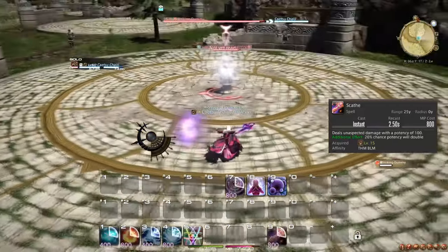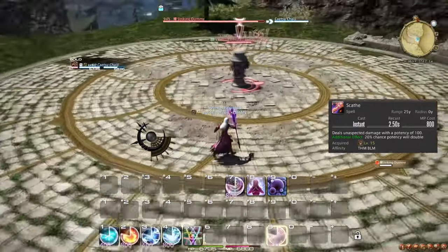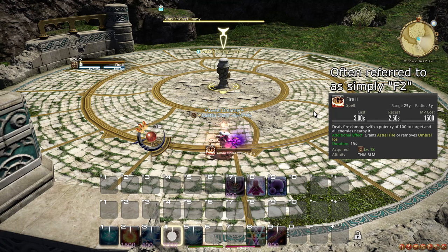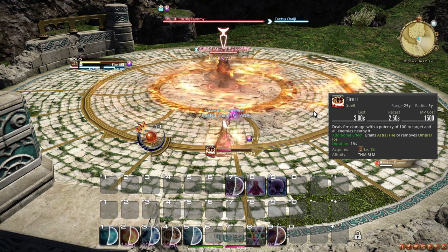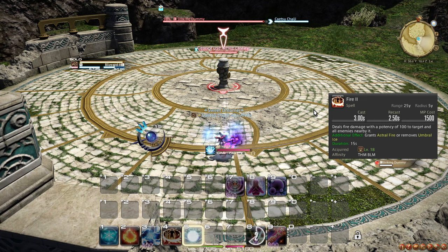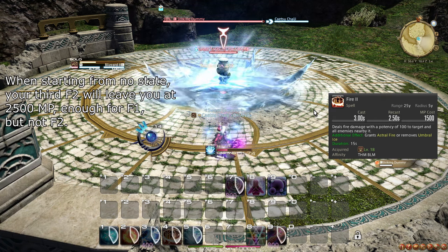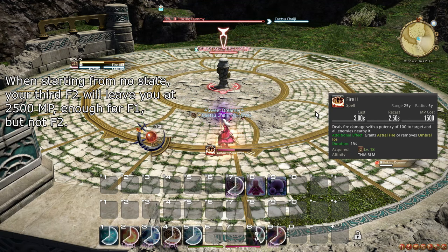Scathe's ineffectiveness is significant enough that many Black Mages never use it. At level 18, you learn the spell Fire 2, which is a fire version of Blizzard 2 in every way. On 3 or more targets, use Fire 2 until you are low on MP, then use Transpose and switch to Blizzard 2 until you are full on MP, then Transpose again. If you have enough MP, you can also finish an Astral Fire state with a Fire 1 cast if you deem it worthwhile.